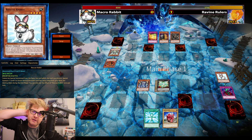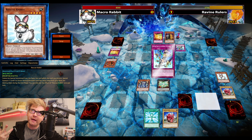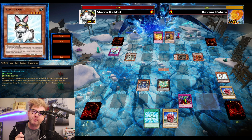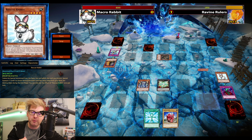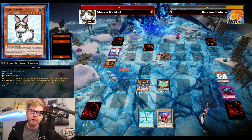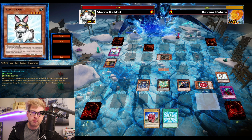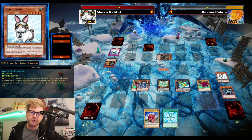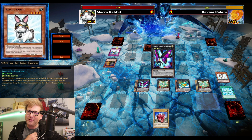Normal summon Thunder King — definitely solid against Rulers since it prevents searching. If they're behind, that puts you in a much better position. Anyway, this should be my duel. Wing Blast cannot be activated here, so I don't think there's any back row I should fear. I go for Laggia first.